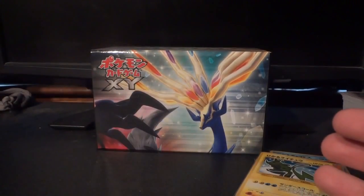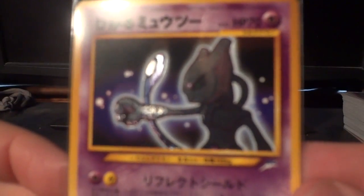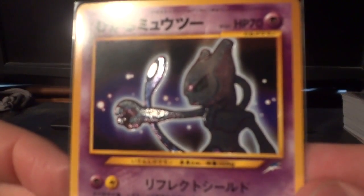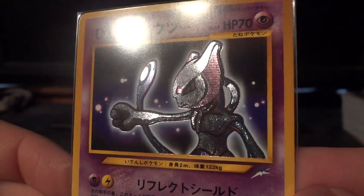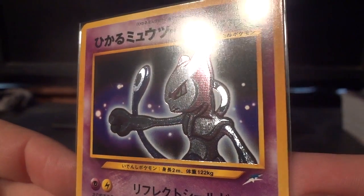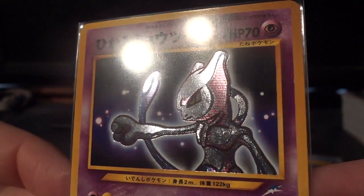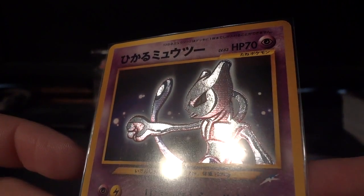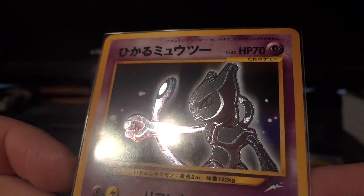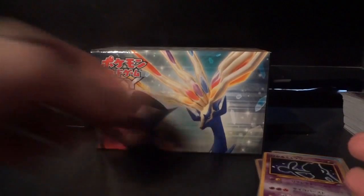Next one is going to be my sentimental favorite because I pulled it out of a pack of Neo Destiny — the Shining Mewtwo. If you guys haven't seen that video, just search on my channel for Neo Destiny and you can see this card pulled unexpectedly and amazingly. So beautiful. It's the reason these cards are so sought after — it's not just their rarity.